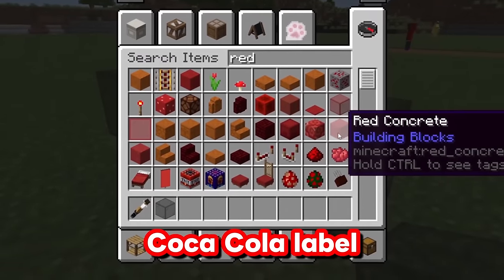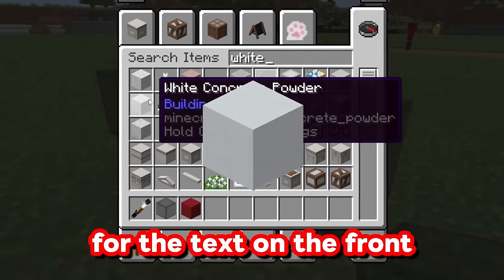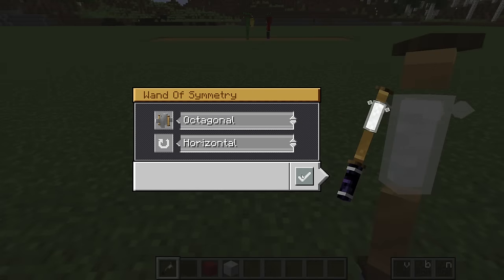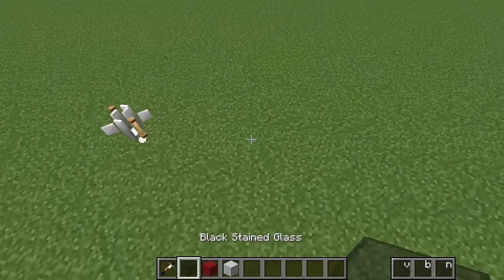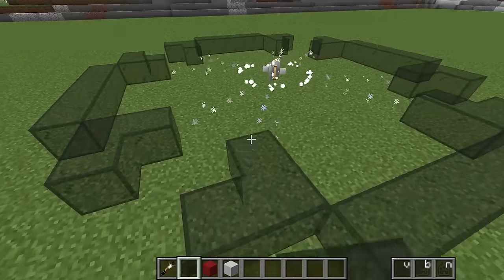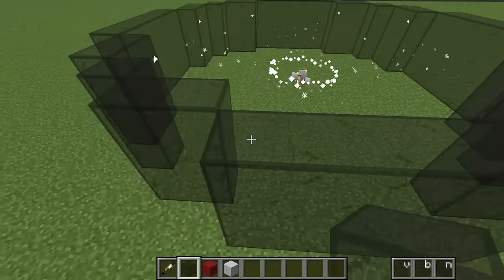For the Coca-Cola label, I'm going to need some red concrete, and also some white concrete for the text on the front. I'll go here and get the octagonal mode and put it right down here. If I place a block over here, it places blocks on all sides, so I can build this at the speed of light. Let's build this Coca-Cola glass up into the air.